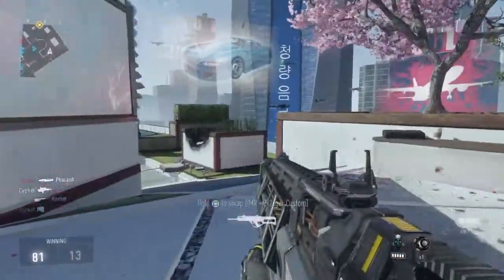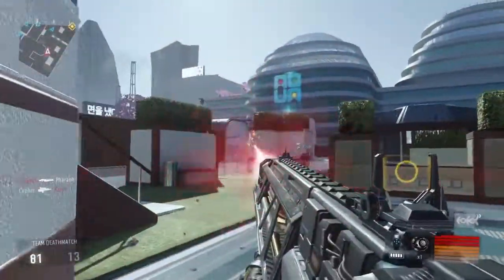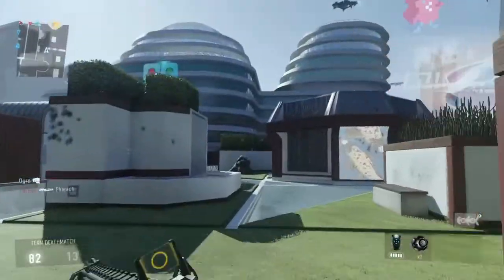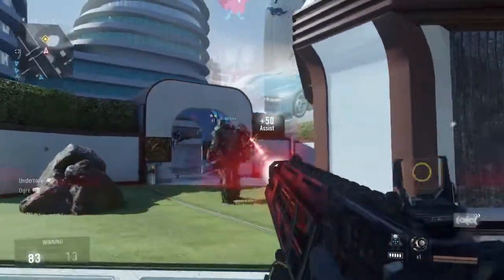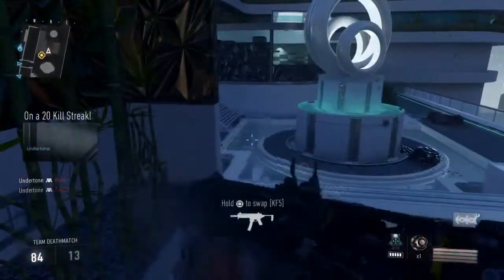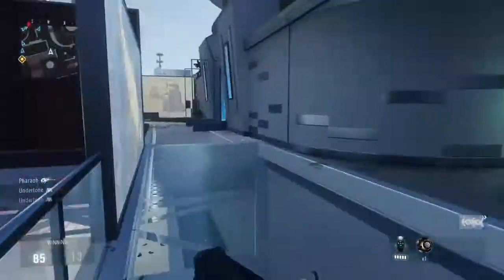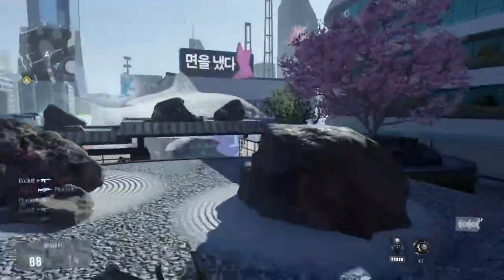I do recommend you guys playing the campaign. The Manticore, which is a DNA Bomb, got its name from Mitchell and his buddy in the campaign. They were part of Atlas, and Atlas took the DNA of its members and put it into this Manticore-type DNA Bomb.